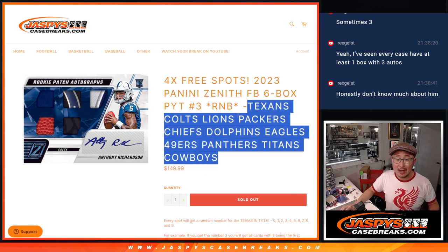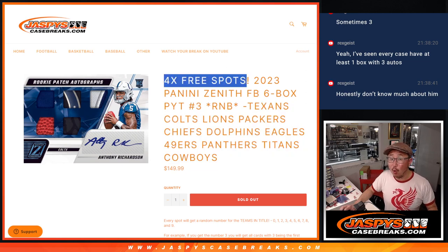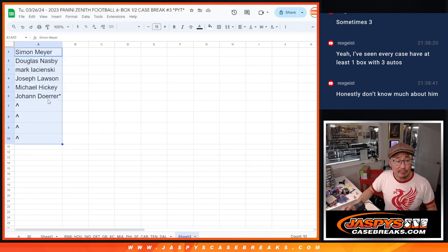This is going to unlock Zenith number three, coming up in a separate video, and four free spots are being given away. That moved the needle for this group to get it across the finish line. We only sold six spots outright, and four of you are going to get extra spots.